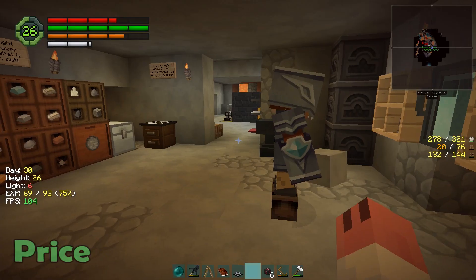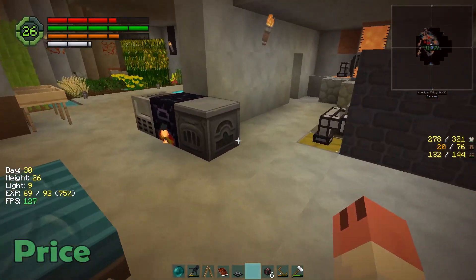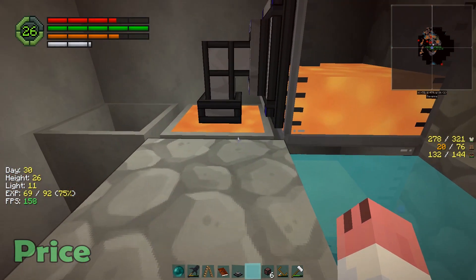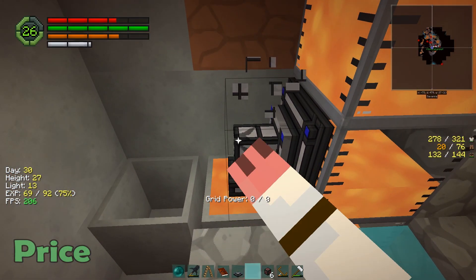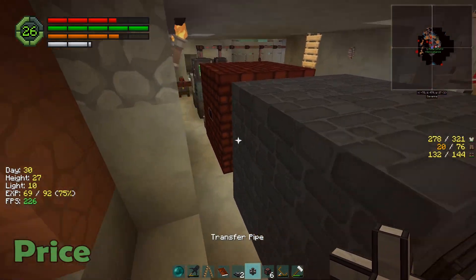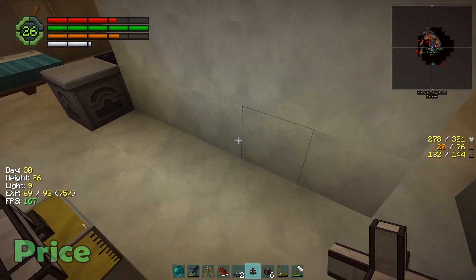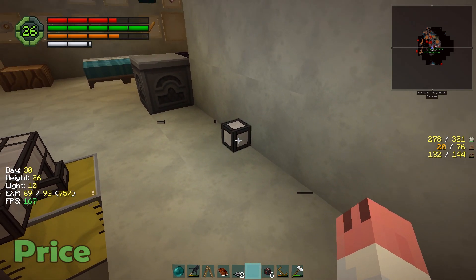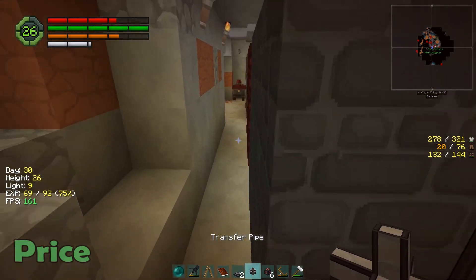Does anyone have any transfer pipes? Or are we completely out of them? Nada. Where do they all go? Would you say you're barely doing any work? Rick, I can't place blocks down inside of this area. Are you freaking kidding me? That doesn't make any sense. We can't? Let me try it again. Nope, can't. I don't have permission to do this in this colony.